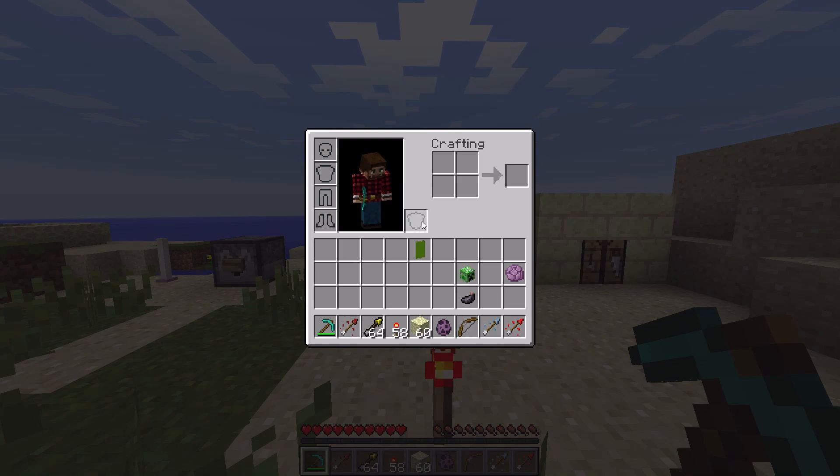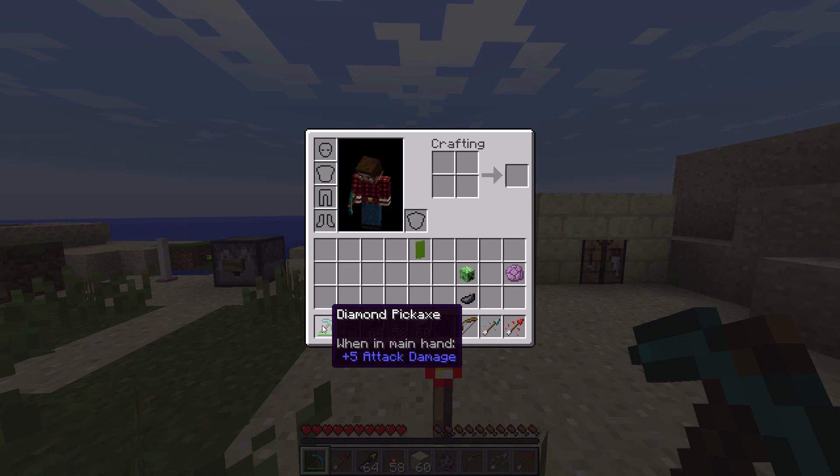First thing I want to show is the offhand logo, or offhand inventory slot. It's a shield logo, and shields aren't in this yet. I was going to make a shield out of these things, but shields are not implemented yet, as are many things. If you watch Minecon or follow them on Twitter, you would have seen some of the stuff. It's not all in yet - I'm going to be showing you most of the stuff that's in, and hopefully I'll cover everything.